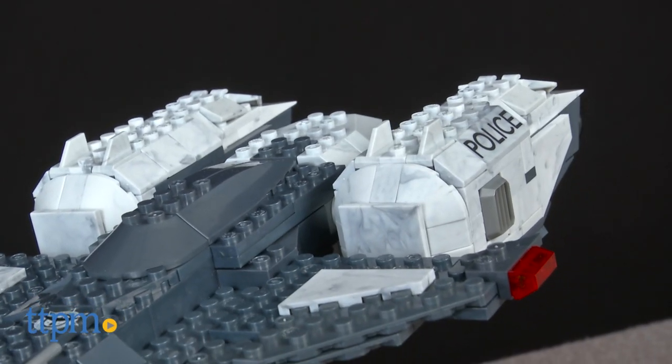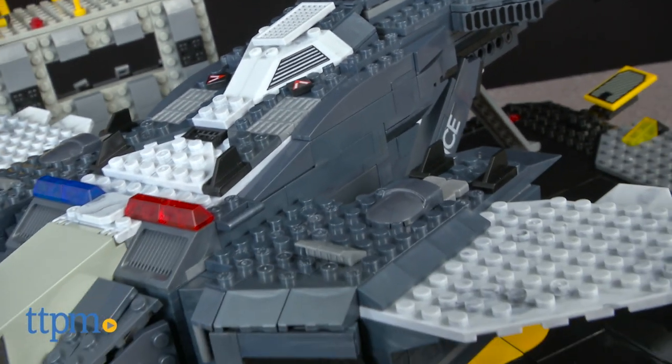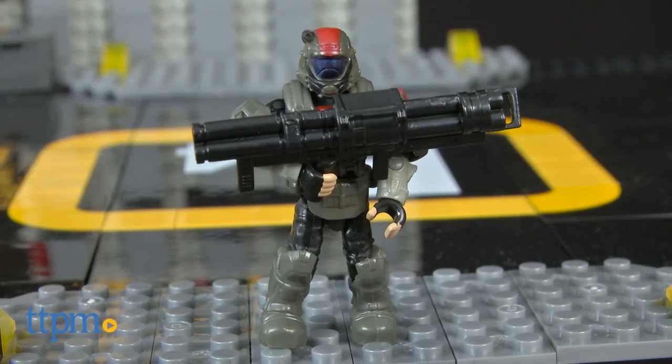This is a huge 1792-piece set that builds an NMPD Pelican dropship, airbase, and four superposable micro action figures with weapons and accessories.